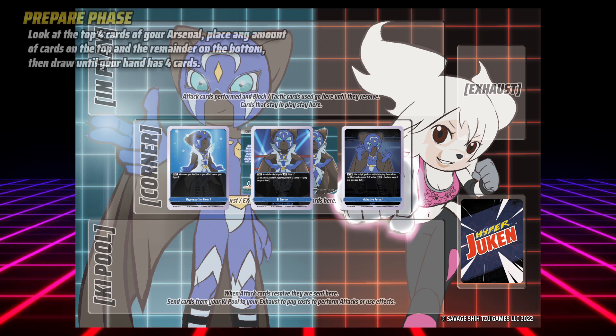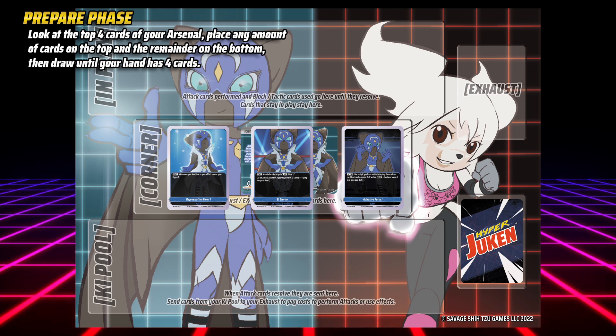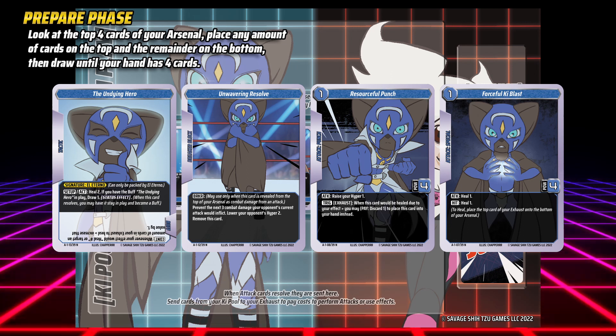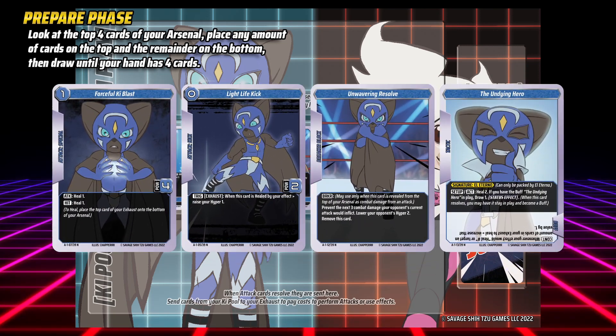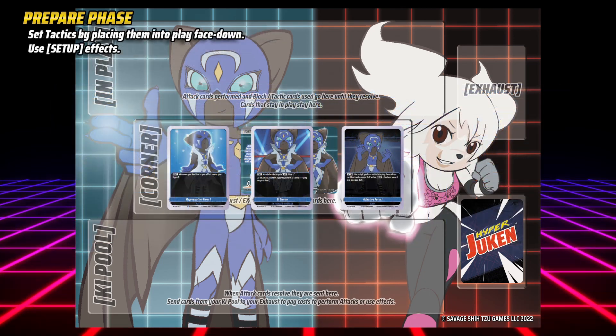A turn of Hyperduken starts with the turn player entering their prepare phase. At the start of your prepare phase, look at the top four cards of your arsenal, then place any amount of those cards on the bottom of your arsenal and the rest on the top. Now draw cards until your hand has exactly four cards. You may now set tactic cards and use setup effects.